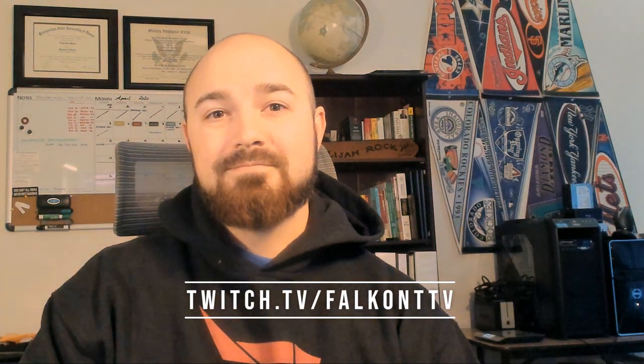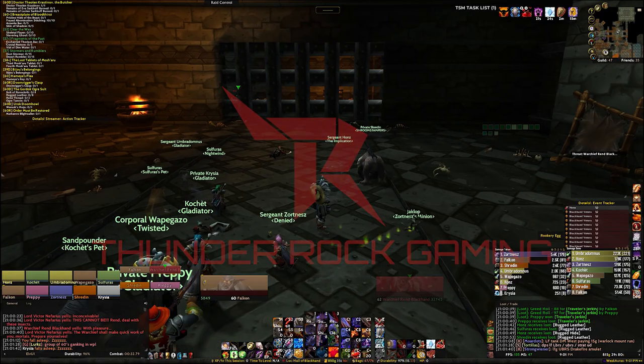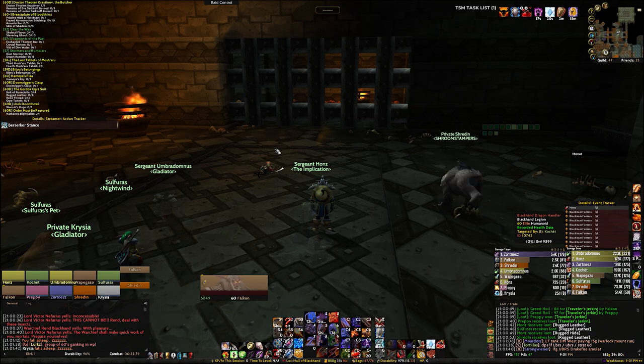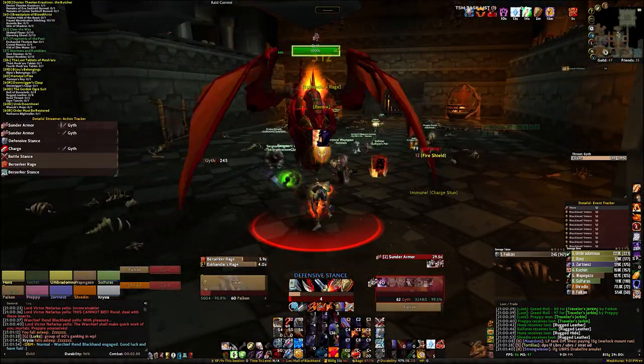Hey, I'm Falcon. This video is going to run you through how to get your Breastplate of the Chromatic Flight. There is a very rare drop that happens here off of Gith — however you want to pronounce it — called the Chromatic Carapace.